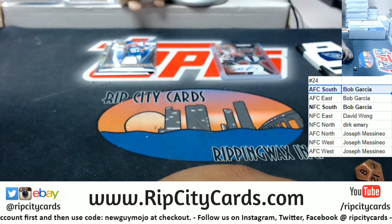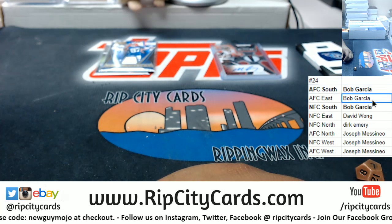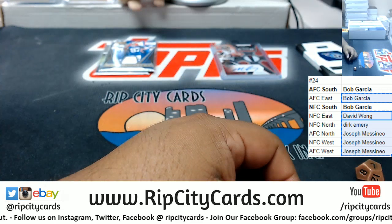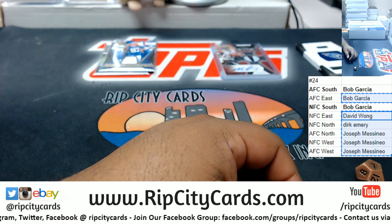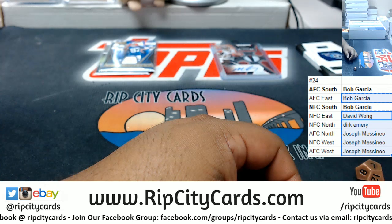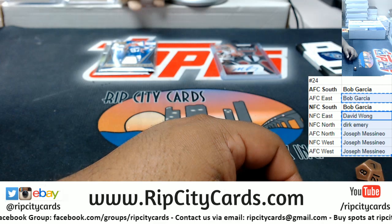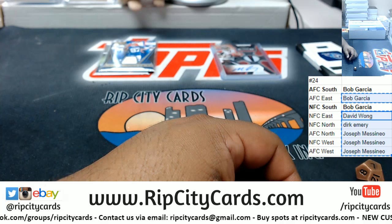We're going to go seven times in the random again. Top name wins 25 bucks in break credit — here we go. Money shot seven. Wow, Bob doing damage! Not only did he get both autos, but he also got the $25 break credit.